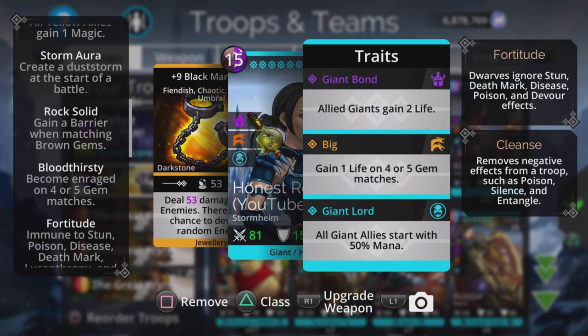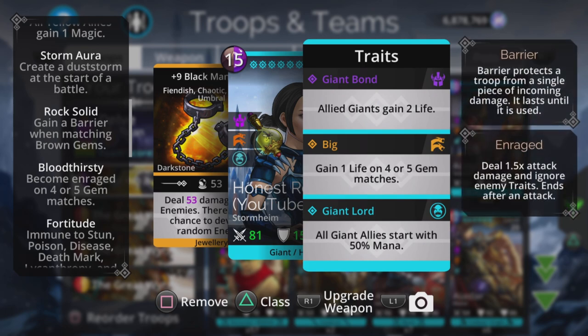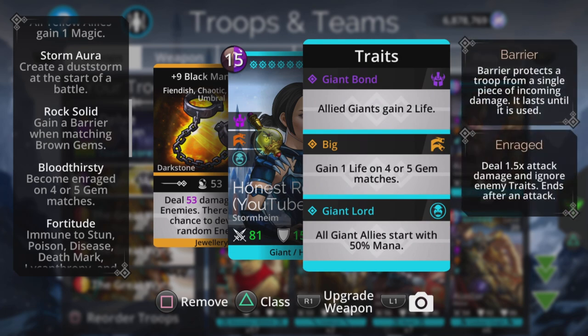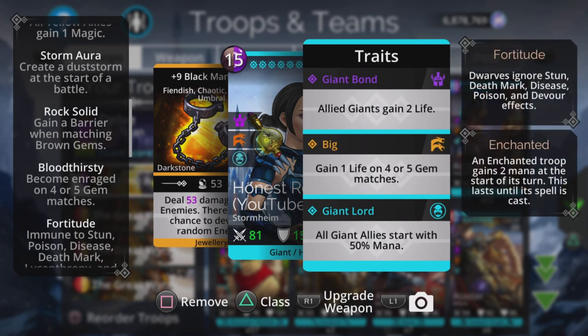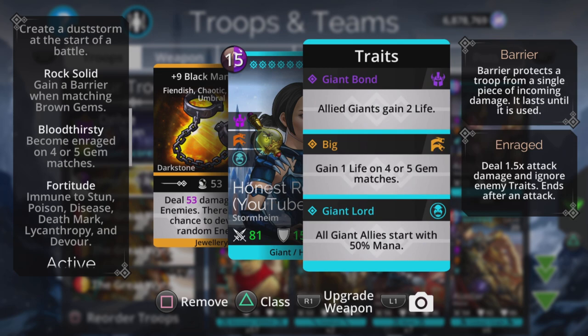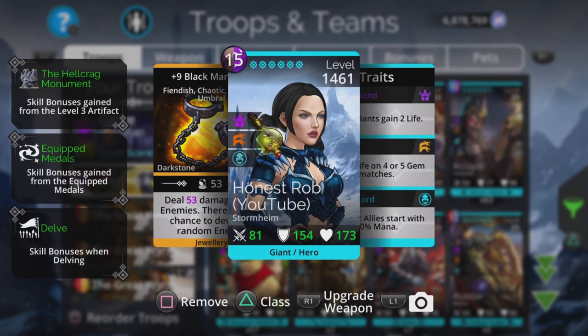Storm Aura creates a dust storm at the start of battle, which is brown, and we gain a barrier when matching brown gems. This is really important — we're going to be creating a ton of skulls with those three Great Worms, six every single turn, and a lot of those will make a four-match and gain an automatic extra turn. But when they don't, we don't want to get hit by our own skulls on the AI's next turn, so gaining a barrier by matching brown gems protects us. The Bloodthirsty talent — becoming enraged on four or five gem matches — is also super useful, since those skull hits are going to do extra damage. This team practically runs itself.